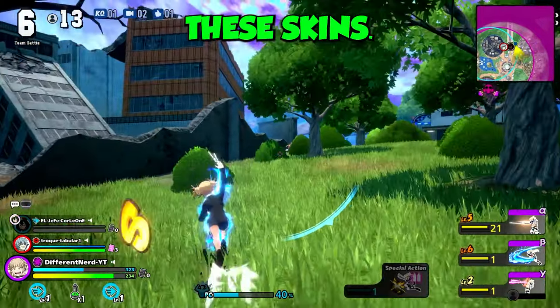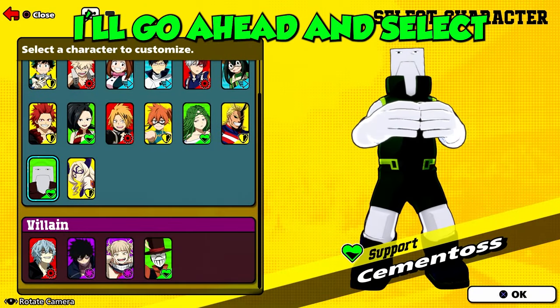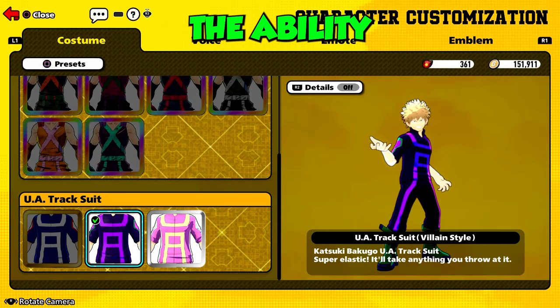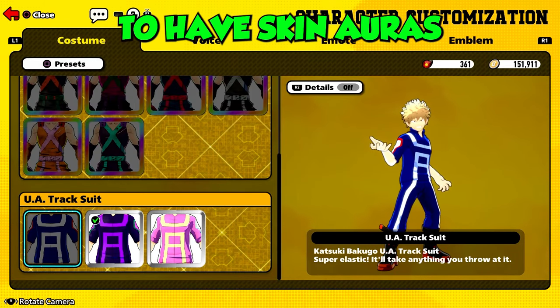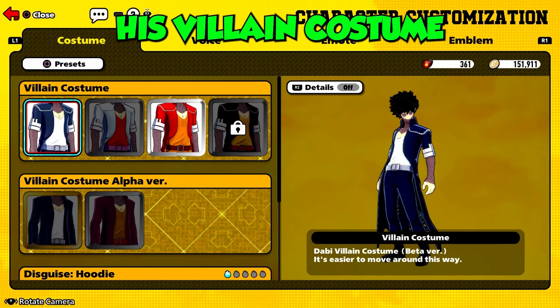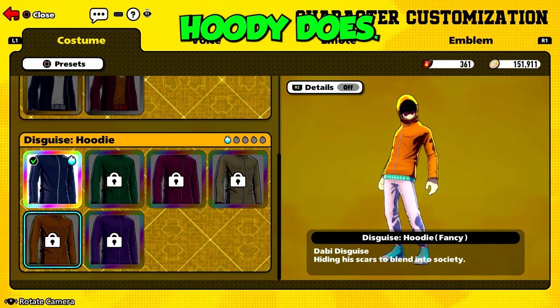Let me show you guys how to unlock these skins. So go ahead and select any of the characters that you like or want. Make sure they have the ability to have skin auras — like that'd be for Instinct. His villain costume doesn't have auras, but his disguise hoodie does.